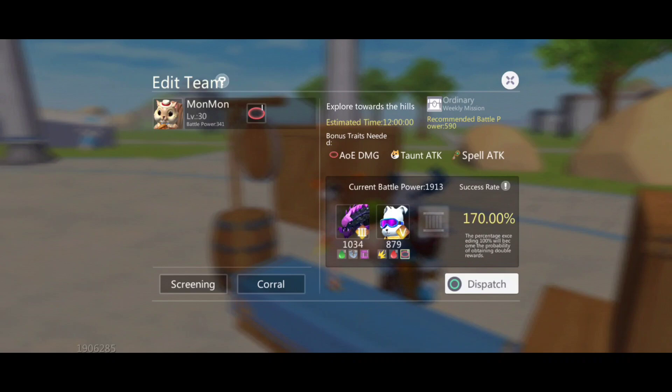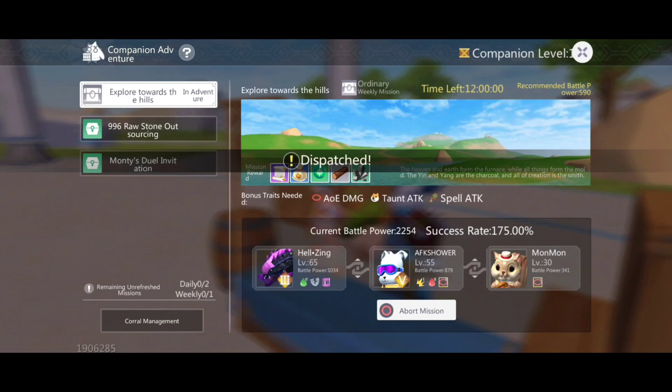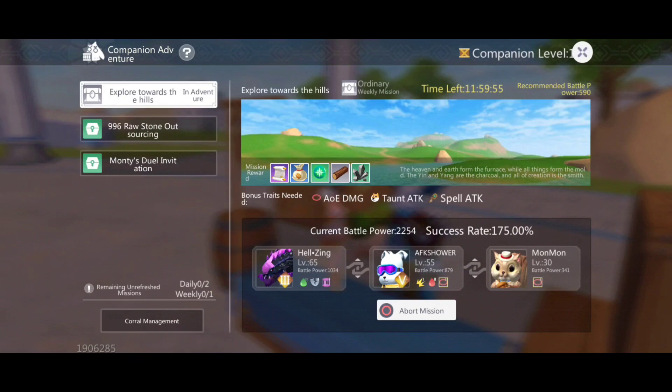After you add your pets, you can select a maximum of three pets per mission. The estimated time for my mission to finish is 12 hours, as you can see posted there. The success rate of my pets is 175%, meaning the more powerful your pet, the higher success rate you'll get.